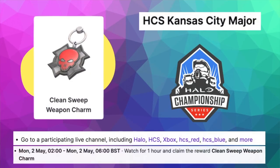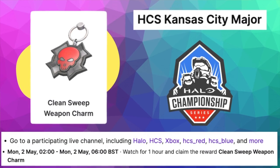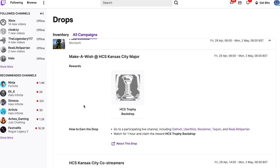The Clean Sweep Weapon Charm is only available on Sunday during the HCS final, between 7 p.m. and 11 p.m. CST, but for that one you only have to watch for one hour. I know this is a lot of information at once, but basically you just have to watch different streams, and you can see the details — the streamers and the times — in the All Campaigns section in Twitch Drops.